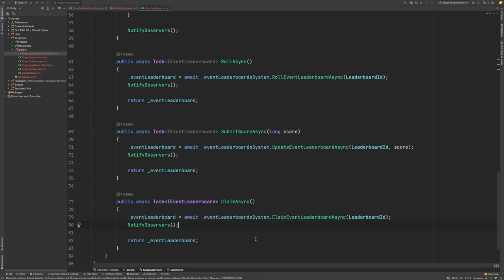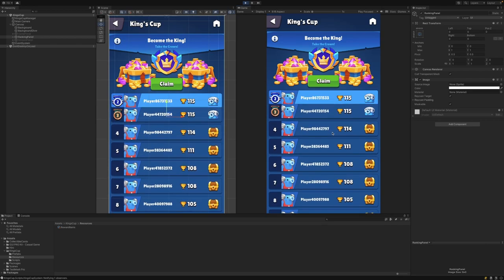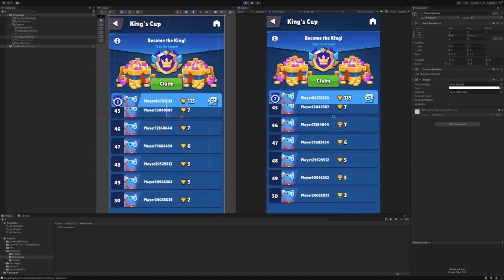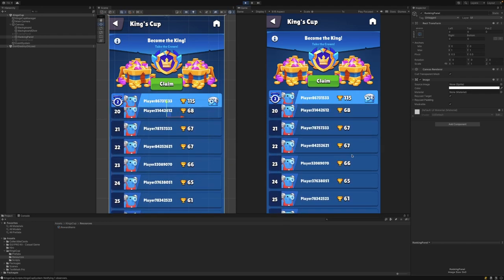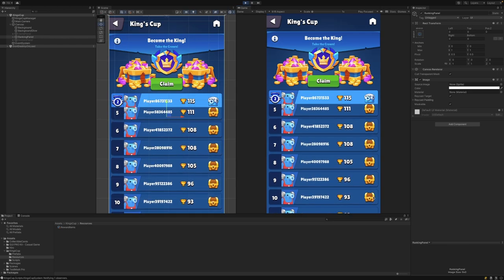Let's now take a look at how this works in practice. If we play the game here, you can see that we have our EventLeaderboard screen. At the top that is my current record — I'm second in this particular EventLeaderboard cohort. I have a score of 115 and I've attained the silver chest.